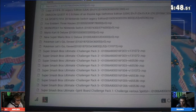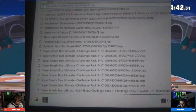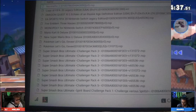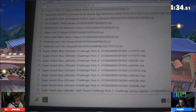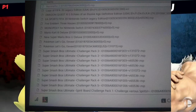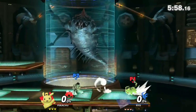One thing worth addressing is that this could possibly be from the first fighters pass. Challenger Pack 2 could be the Hero, Challenger Pack 3 could be Banjo-Kazooie — and maybe that's why we have multiple variations of Pack 2 and Pack 3, since those characters are already playable, while Challenger Pack 4, Terry Bogard, is not quite yet, and Challenger Pack 5 we have no idea. But if information is already in there, people may be starting to find code for Terry Bogard or even the fifth DLC fighter.